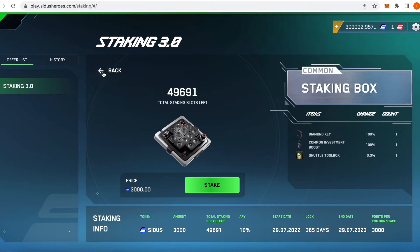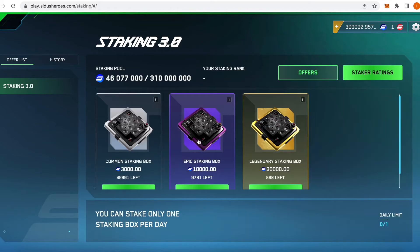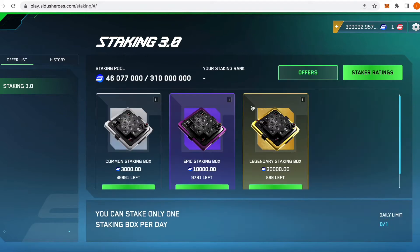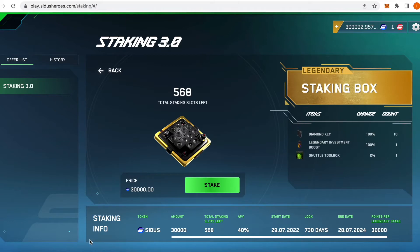There are three options available. The Common staking box costs 3,000 CIDES tokens and has an APY of 10% on a lock of 1 year. The Epic staking box costs 10,000 CIDES tokens and has an APY of 20% on a lock of 1.5 years. The Legendary staking box costs 30,000 CIDES tokens and has an APY of 40% on a lock of 2 years.